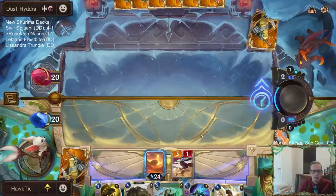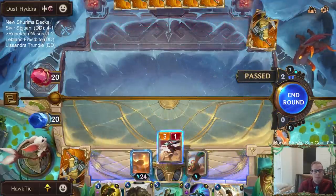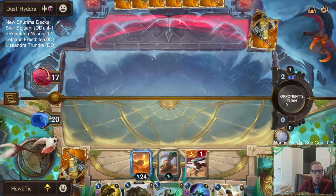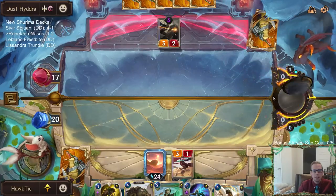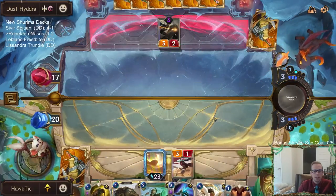Let's go with the Hoppa. Hoppa makes Fiora a little worse. Their plan is turn three Fiora, but they want the Bright Steel Protector. The good part about the Hoppa is it kind of forces them to throw out a Bright Steel Protector to take that Vulnerable.